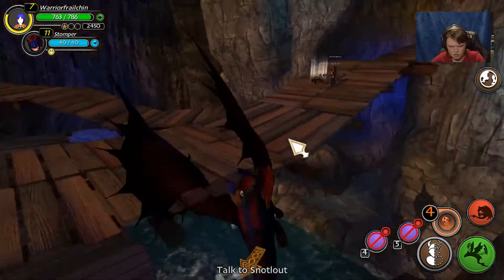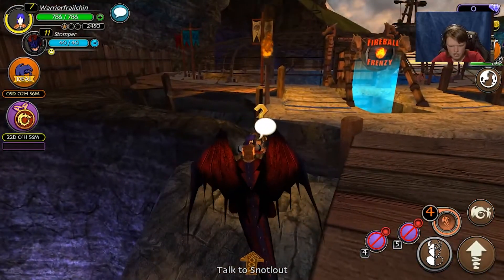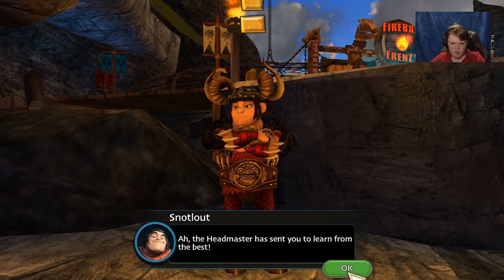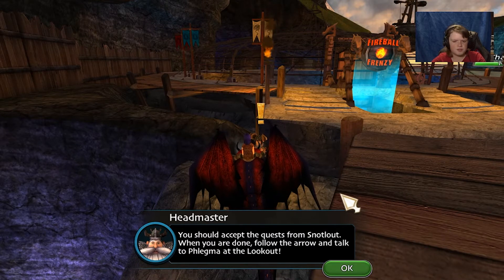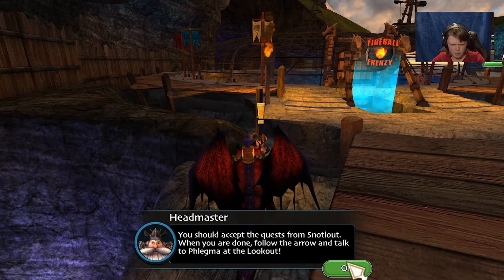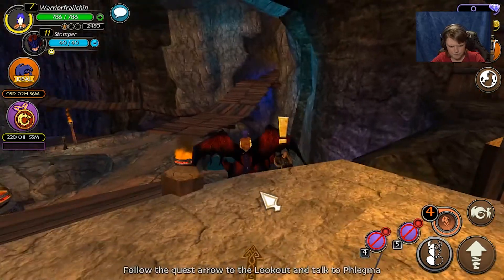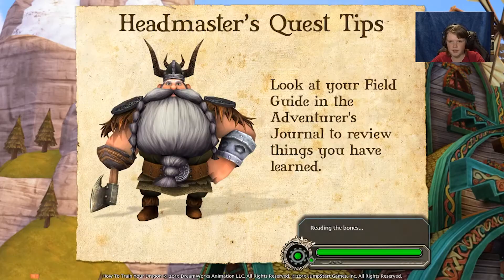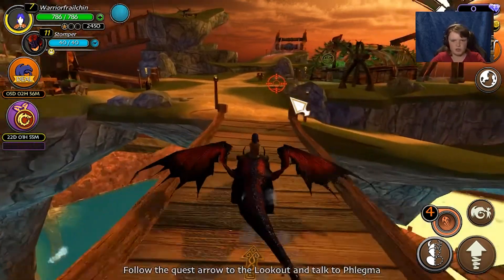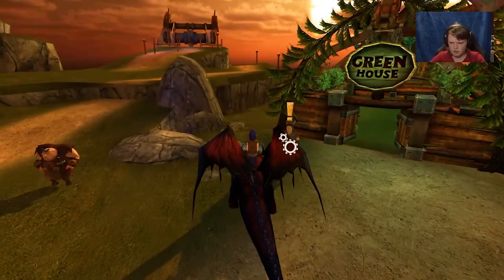Talk to Snotlout. The headmaster has sent you to learn from the best. I have a test — you should accept the quest from Snotlout. When you're done, look for the arrow and walk to Flegma at the lookout. We're just going to go instantly there. Talk to Flegma.